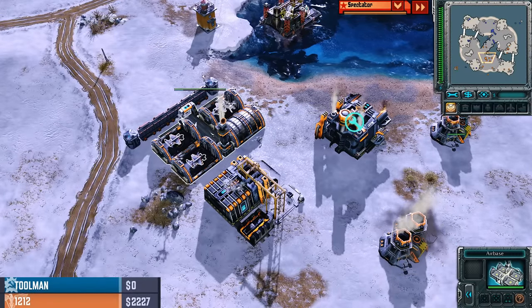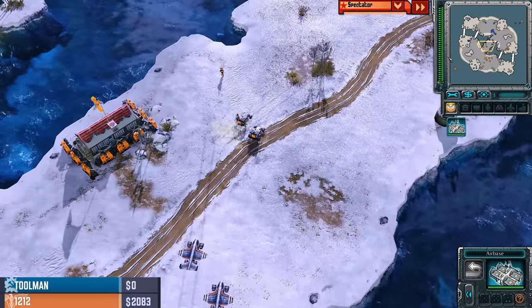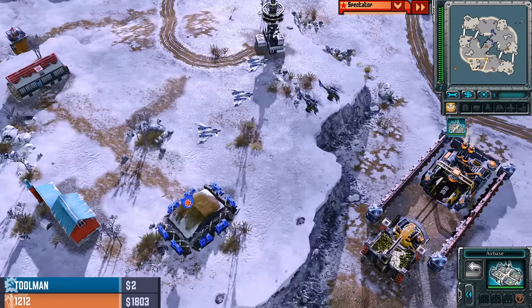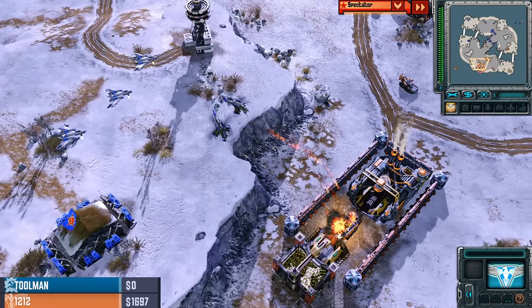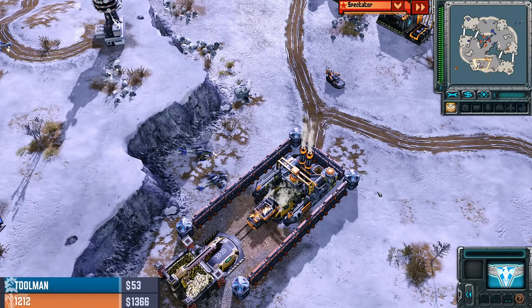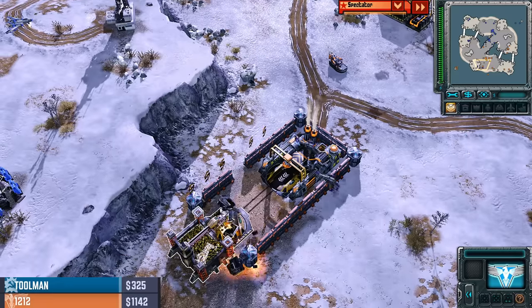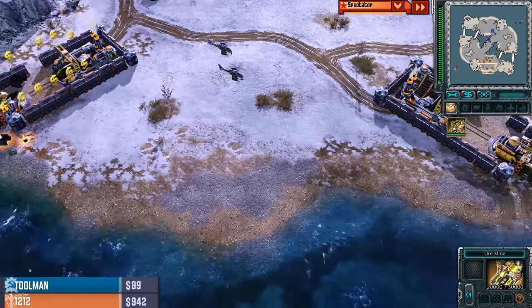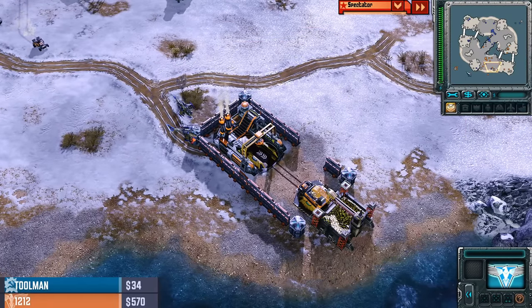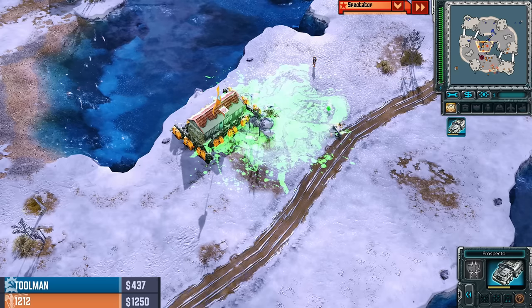Finally we get Tier 2 up and running. 12-12 has not had the tools to deal with this Soviet player. He was starting out strong but wasn't able to completely clear out that building the way he wanted. 12-12 has just been getting pushed around, even though he had a solid opening. A harvester gets sniped — a little bit of cash back for Toolman as well. Very active with the cash bounty support power in this game.